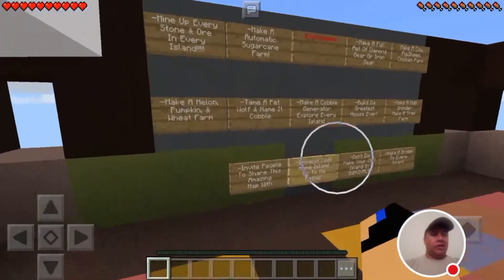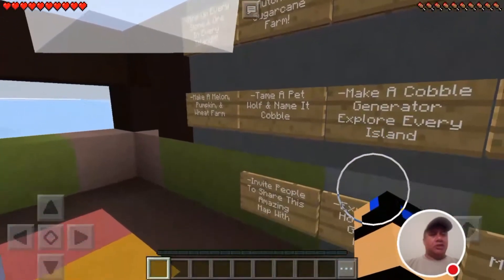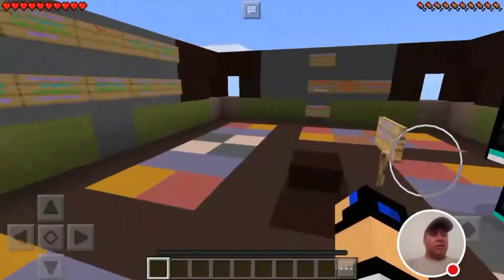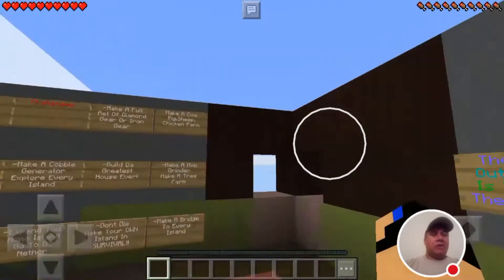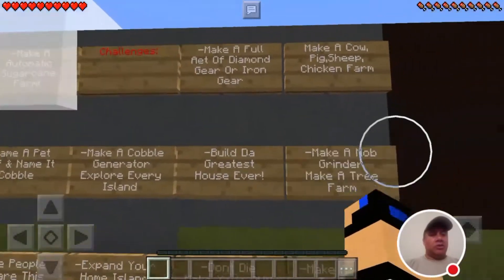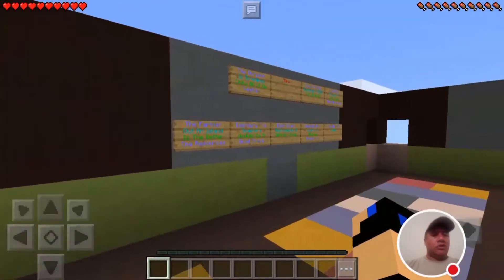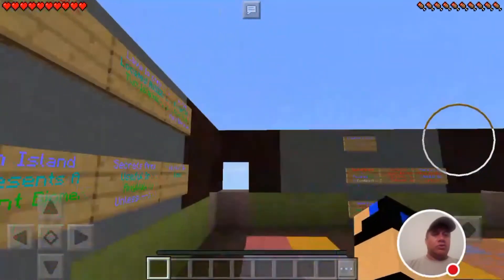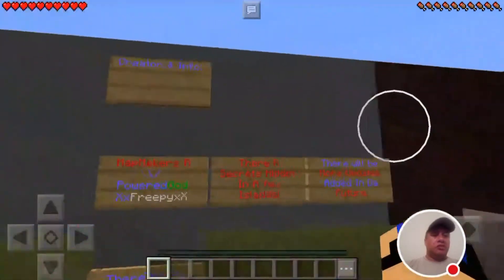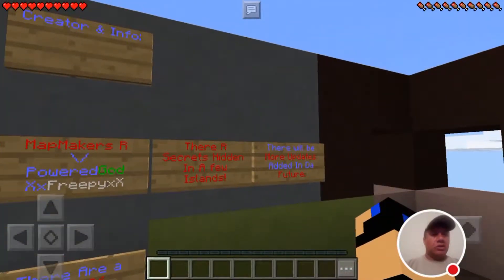There is a wall over here with a bunch of challenges. We can come back anytime to read those challenges as we go along, because some of them include things like build a mob generator and make a tree farm. We've also got tips over there — creator information — and there are hidden secrets on a few islands.